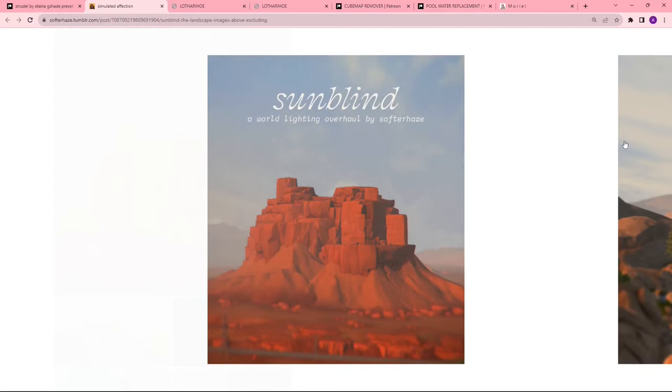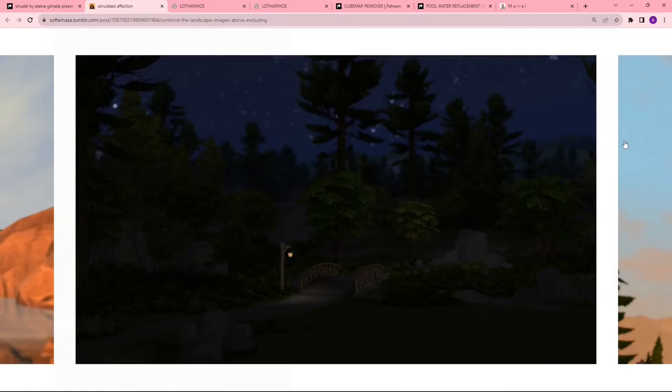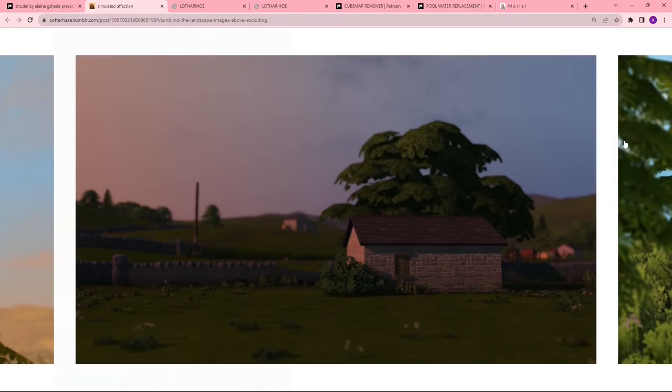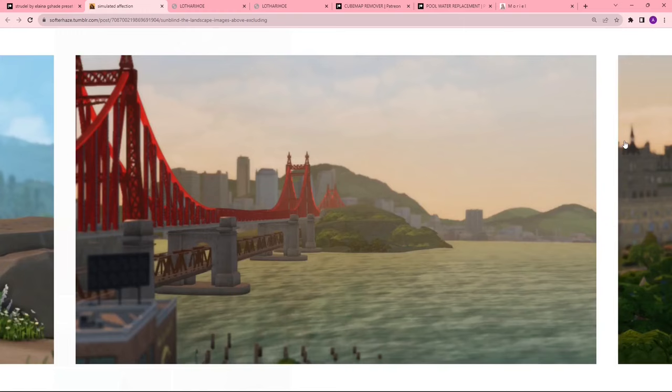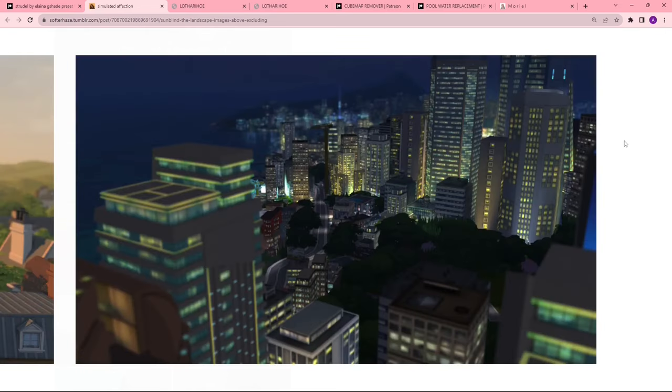Next, we have the Sunlined World Lighting Overhaul by Softerhaze. I'll go through screenshots real quick and then show you in-game in a minute. Softerhaze has a few other world lighting overhauls and they all slay, but this is the most recent one. If you download this, please read the installation instructions because it can be a little confusing at first. The only downside is you have to reinstall every time the game gets updated, but it is very much worth it.